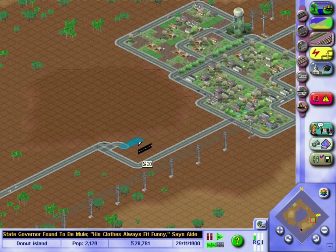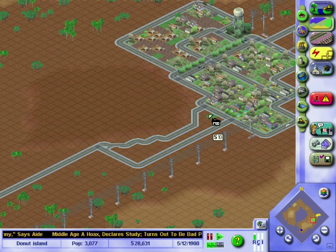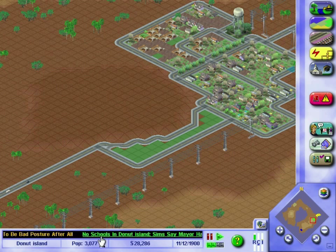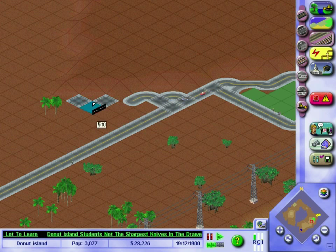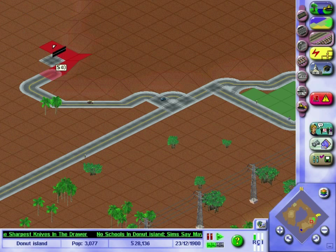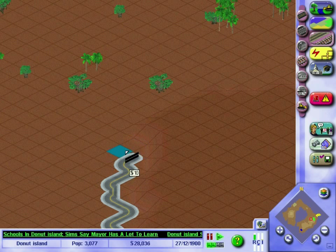I'm going to build up the area bordering the hill, because the hill is going to be where I put some nice hotels and stuff. Bit of an odd looking road, but I kind of like it. Let's get my water flowing. No schools in Donut Island — Mayor has a lot to learn, but Mayor has to get a good tax base going before spending money on things. Let's make a diagonal road — building a road around the hill in Donut Island.